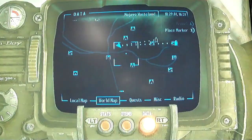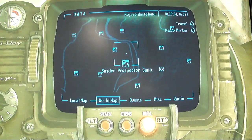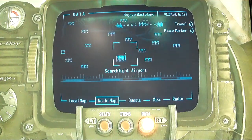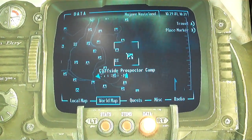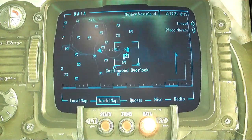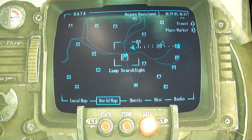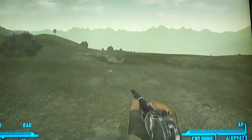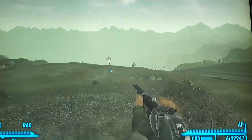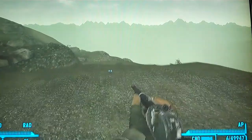So first you're gonna start over here by Camp Searchlight. And what you're gonna do is you're gonna start by Camp Searchlight, or by this big water tower over here. You need to be on high ground. So if you want to get to it, you're just gonna take this way to the sniper's mess, which is where it's at.